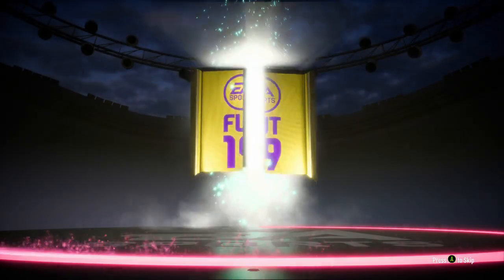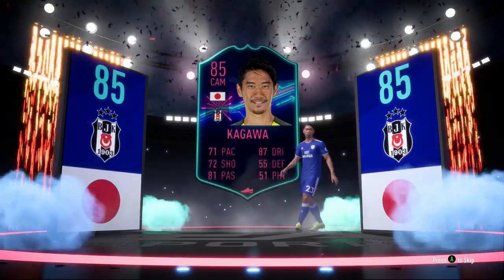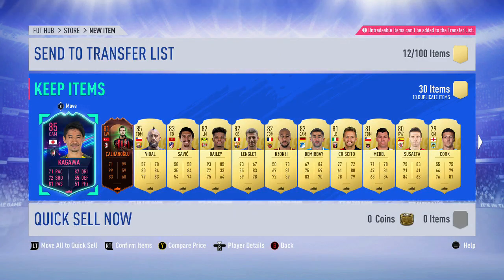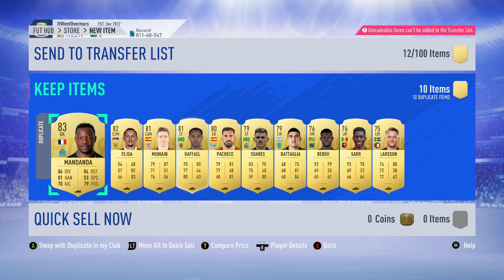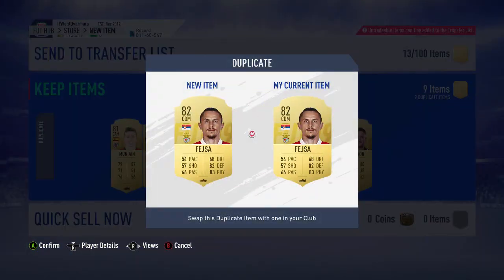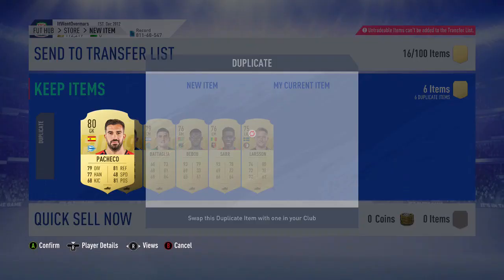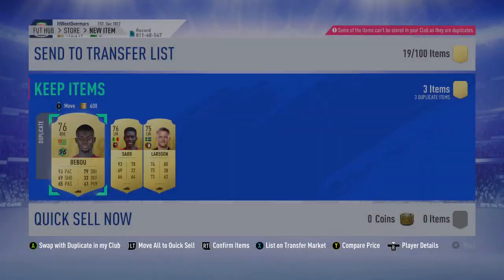Can we top it with the 125k pack — where we get Birthday Bale? Walkout — we're on the right track! Ones to Watch — oh, Kagawa. Are you joking? He has had an inform so he's 85, but it's still pretty useless — Ones to Watch Kagawa. Could put him into an SBC at some point maybe. Anyone else in there? Vidal and Chanel — this one's untradeable. Ten duplicates so we could have some decent ones. Mandanda — I think he's tradable. All of these I'll do a switch around and send them up, hopefully most of them are tradable duplicates.